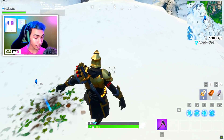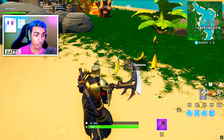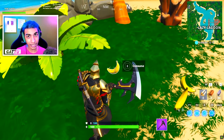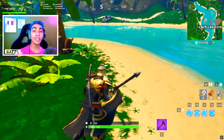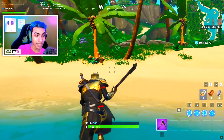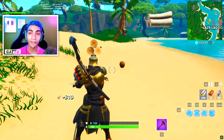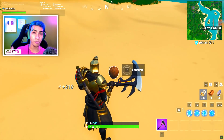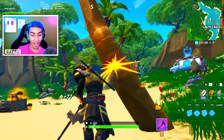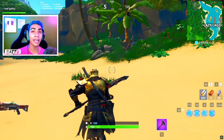The next challenge is 'consume fruit, mushrooms, or glitched forged items.' The best place to complete this is at the old soccer stadium because of the new rift zone where you can find a lot of glitched forged items. Alternatively, drop at Lazy Lagoon — there are tons of bananas and if you destroy those palm trees they give a lot of coconuts. Even in some of the houses you can find bananas. You only need to consume 10 of them.